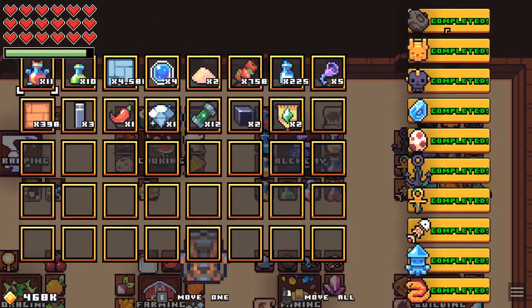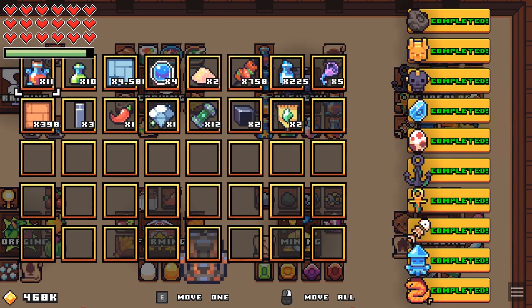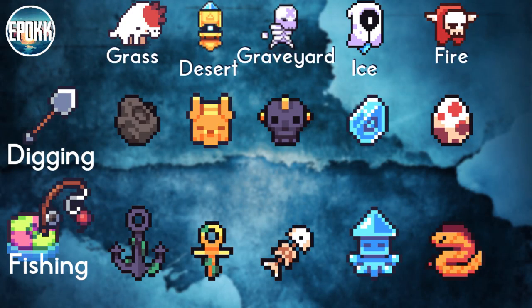Let me explain to you how you can easily do this. We have 10 artifacts or relics, and you can actually separate them into five categories because they each depend on which biome you find them in. There are two that you can find in the grass biome, two in the desert, two in the graveyard, two in the ice, and two in the fire biomes. You can only get one of each by either digging or fishing for it.